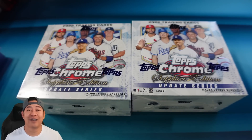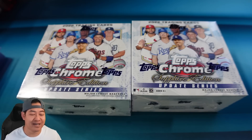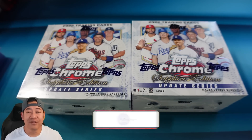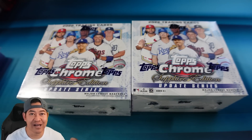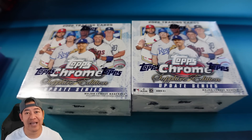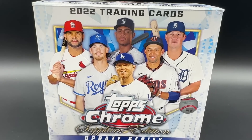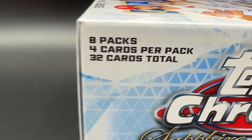Welcome back everybody. This is 2022 Topps Chrome Update Sapphire Edition. As you guys know, Topps makes a Sapphire Edition for some of their products and they're some of the nicest products Topps makes. This update series has all the big rookies — Julio, Bobby Witt, O'Neill Cruz, Spencer Torkelson — a loaded rookie class. You can hit autos as well, so very high ceiling. You're going to get eight packs per box and four cards per pack, for a total of 32 cards.